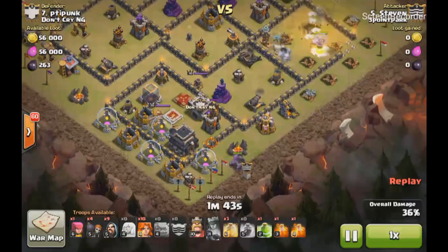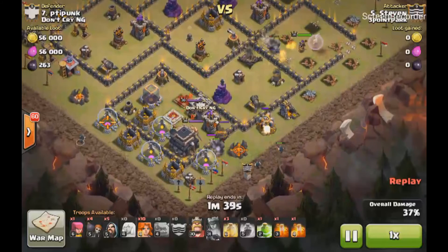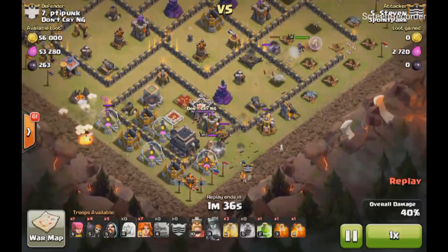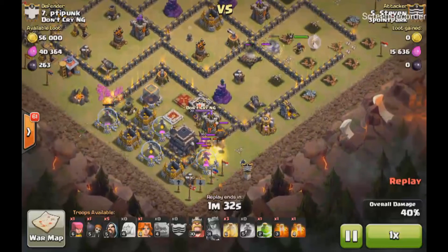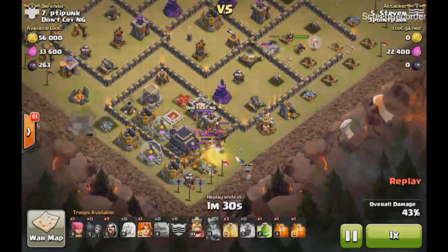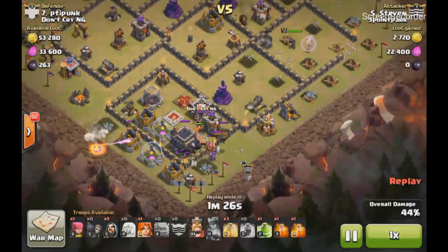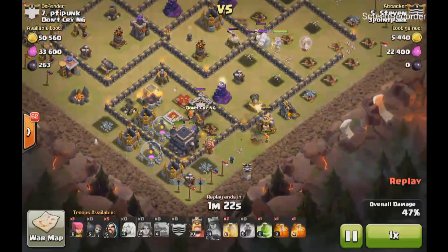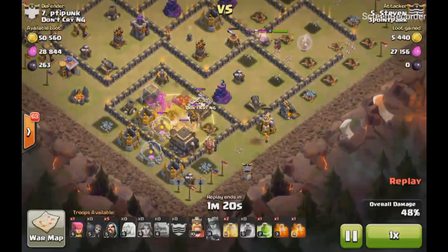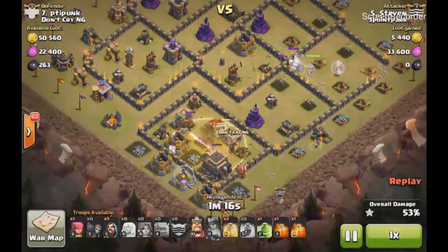Now he's going to start on the bottom chamber where the archer queen and barbarian king are. He creates a little funnel and then comes in. Because all those buildings are stacked, he's able to come in with his Valkyries — they get aggroed by the archer queen and immediately go in and target those heroes, taking them out. He's not too worried about the Valkyries coming back out of the chamber, although that has been seen before.